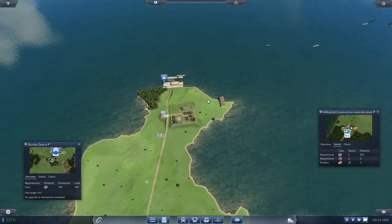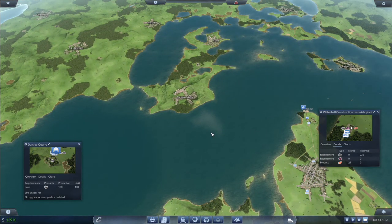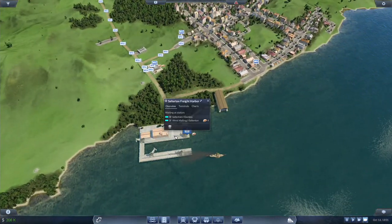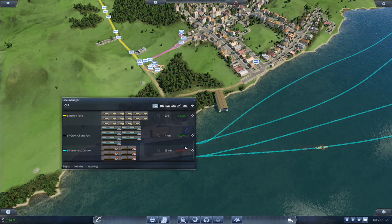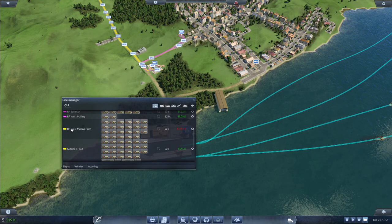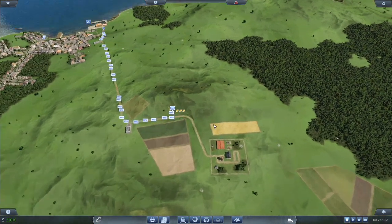How are we doing here? 400. Nothing on the Dursley line — this is only down to a 28-minute frequency. Might have to scrap that line because I really can't be losing 75k on it. 145k there — this is losing us money.